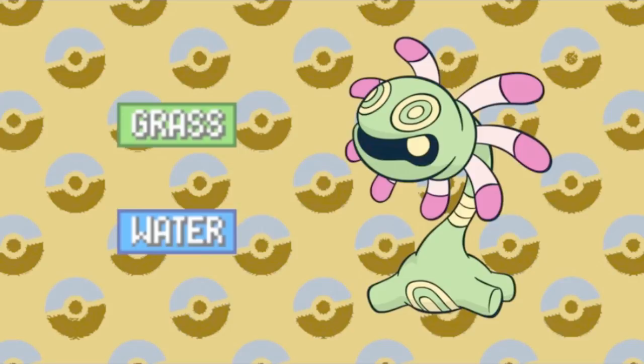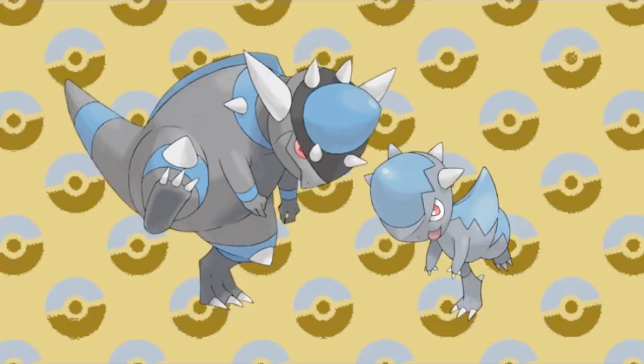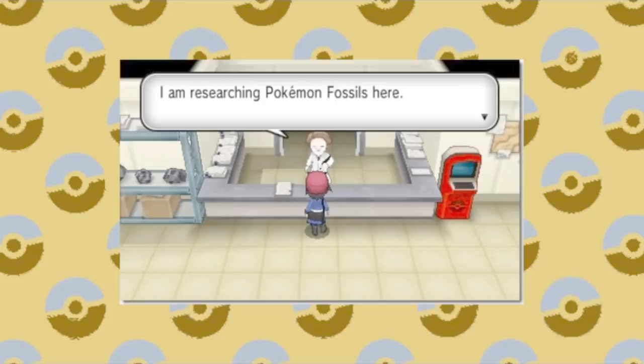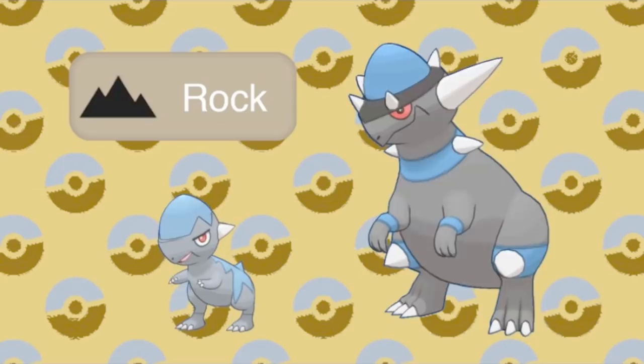The Sinnoh fossils could be a little trickier, simply due to the fact that Cranidos and Rampardos are pure Rock types. Up to this point, we've been assuming that Rock replaces one of the Pokemon's pre-existing types, and is not able to override them both. However, if a Pokemon was naturally a single type, then Rock simply would have been added on through the fossilization and revival process. So it may be that in this one case, the Pokemon in question was already a pure Rock type before the resurrection, which would be in line with the descriptions of their rock-hard skulls.